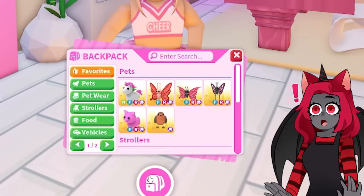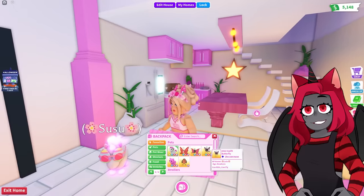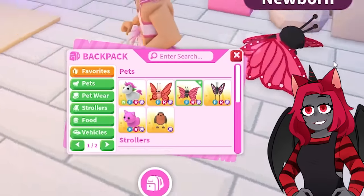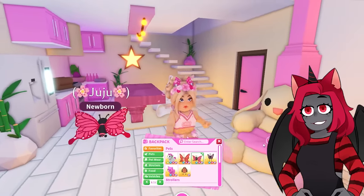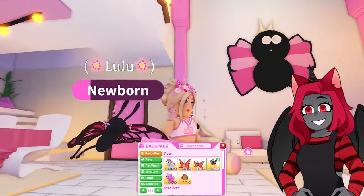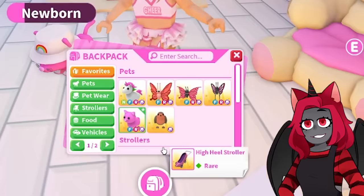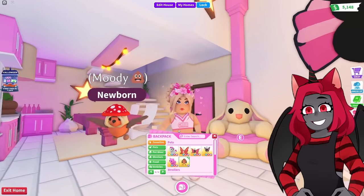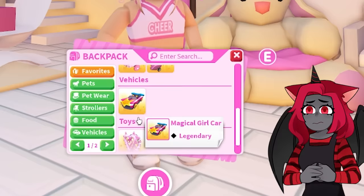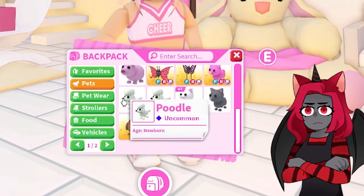Let's look inside her inventory. She has some favorited pets — she has a unicorn named Susu, Tutu, a butterfly, another butterfly named Juju. She really likes butterflies. There's a Lulu, which kind of looks like the one on our wall, a pink cat named Moo Moo, and a stinky robin she named Moody — and she put a mushroom on its head. She has some strollers and favorited vehicles, but doesn't look like she has much.